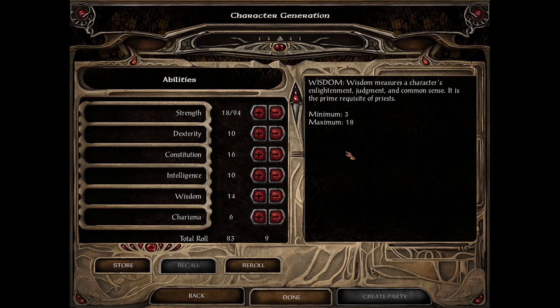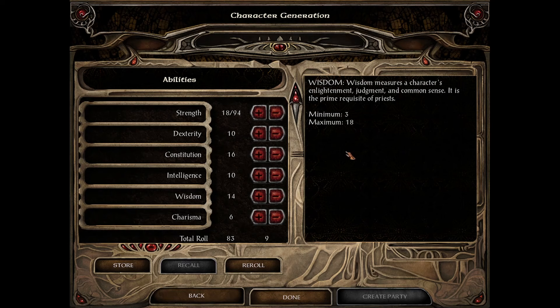Wisdom is the divine caster equivalent of intelligence. For clerics, druids, and shamans, it affects how many spells you have available. Like intelligence, it does not boost spell damage — it only determines the number of spells available to your divine caster.